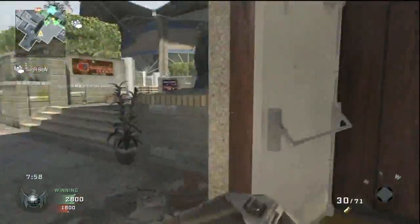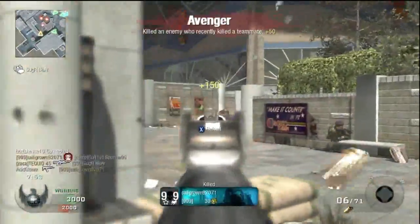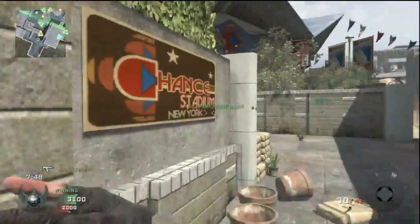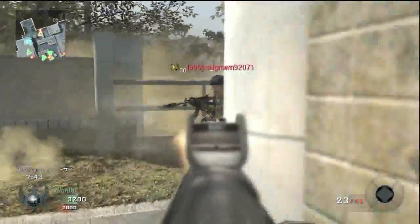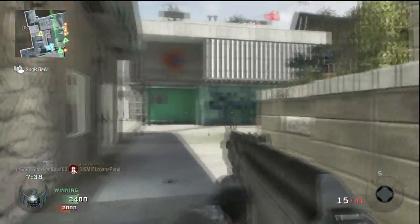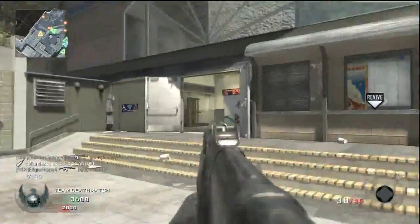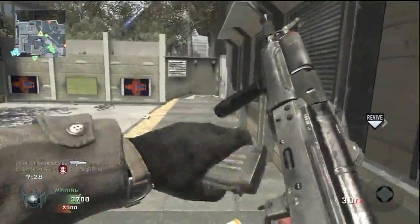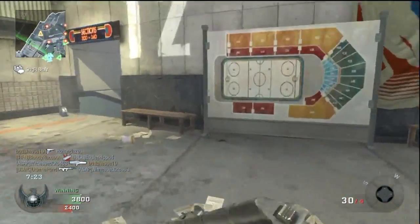Ghost is still really good in this game and I think it's one of the best perks you can use. I actually switched over to Hardline — I wanted to work on some challenges and get my killstreaks sooner, so I thought Hardline might help. But it didn't go so well. I was trying out Sleight of Hand and Tactical Mask, but I just didn't do well. I think it's better that I stick to the perks I'm used to.